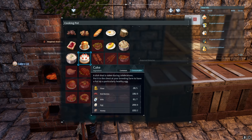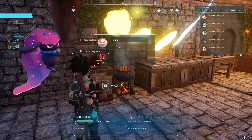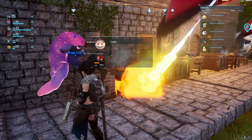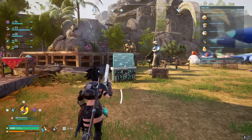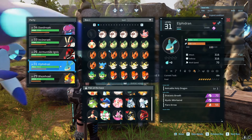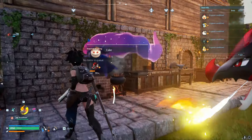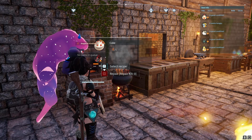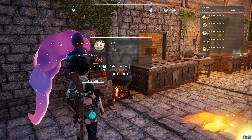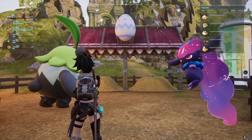We have flour, red berries, milk, eggs, and honey — let's make some cake! I'm going to make the maximum amount I can, which is five. For this process you're going to want to use a pal that has a very high kindling level. I have one with level four kindling — let's bring him out. The reason you want the highest kindling pal on your base is because the process takes a really long time; a level-one kindling pal will take forever.